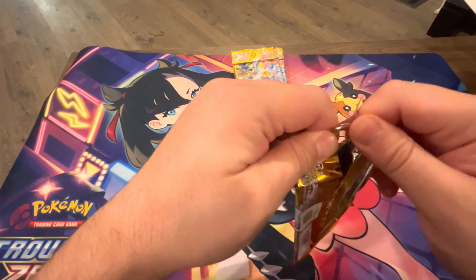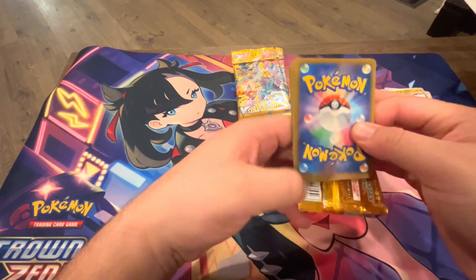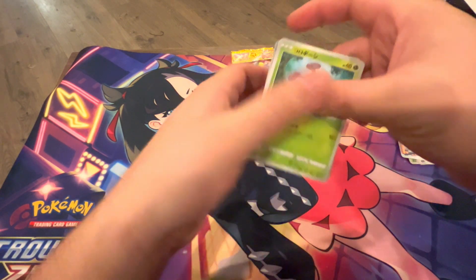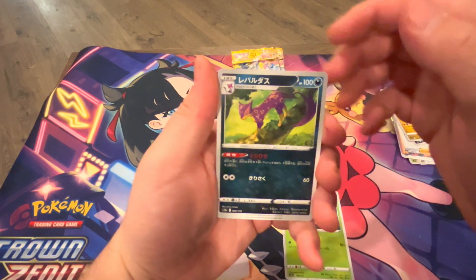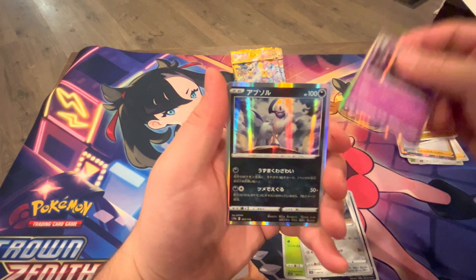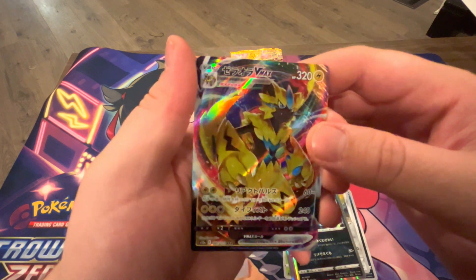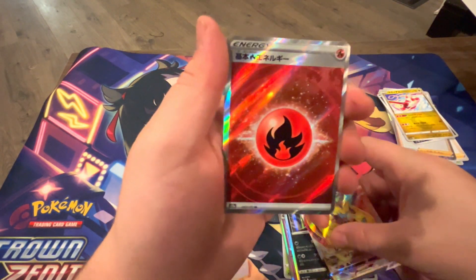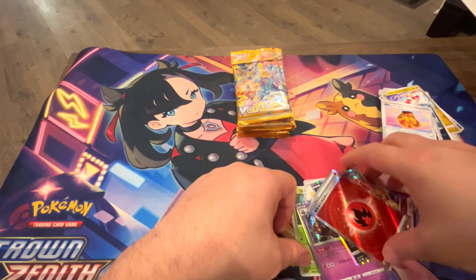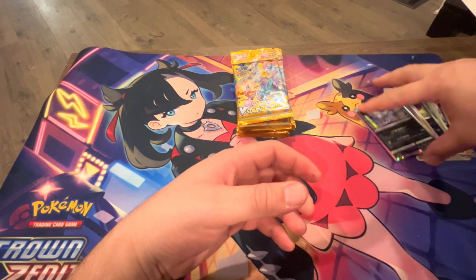Alrighty, third pack here. I really love opening V-Star Universe — I think it's one of my favorite sets. It's just loaded with hits and I hope to pull a god pack, but nope, not today. We've got Kricketot, Lickitung, Magnemite, Absol, the Zeraora V-Max — I believe that's a triple rare — and then the secret fire energy, which is included in every box of V-Star Universe. Really good pack right here.